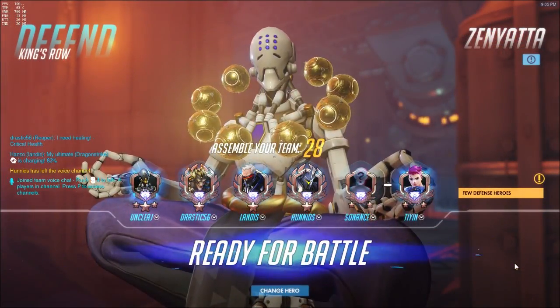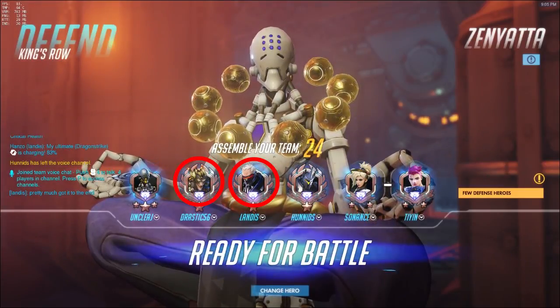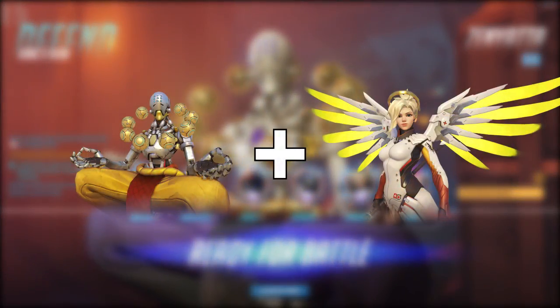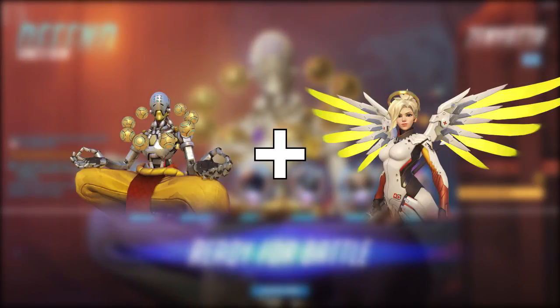Once the round is over and we flip sides, I need to reassess everything. Now my team's lineup is Soldier 76 and Junkrat on DPS, Reinhardt and Zarya on tanks, and Mercy as the other support. I want to talk about Mercy here specifically, because she's one of the supports you should strategize your ult usage around.